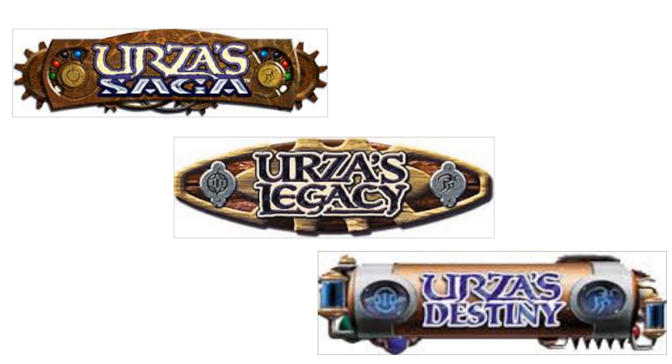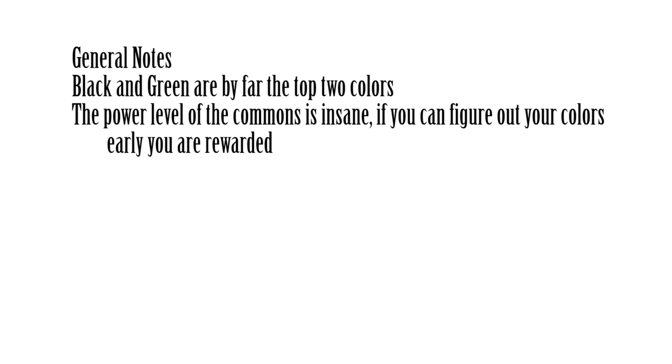Let's go ahead and cover some general notes to begin with. Black is very strong, so in the early packs, if you're able to cut black fairly well, you're able to get rewarded later on. In addition, green is considered the strongest color overall, so if you're able to end up in black-green, you're probably in pretty good shape.